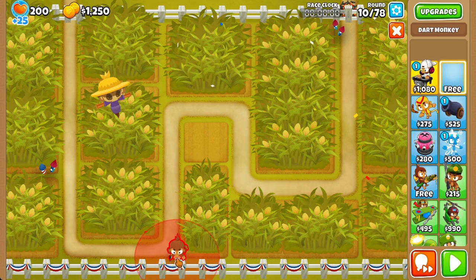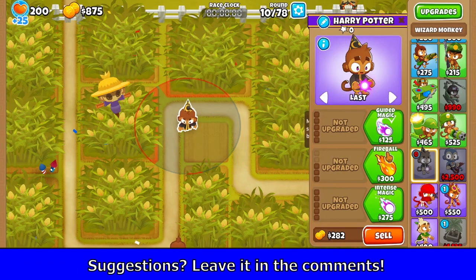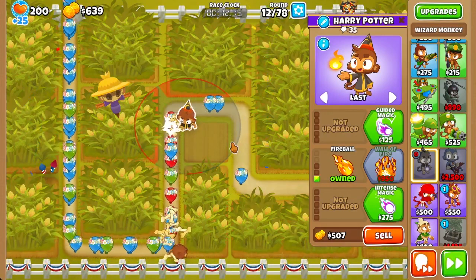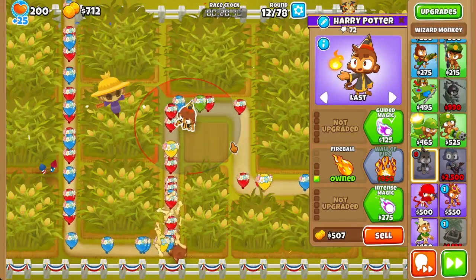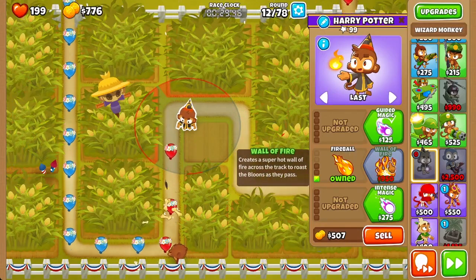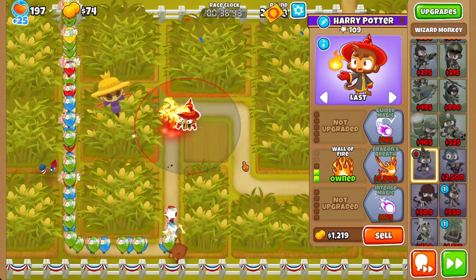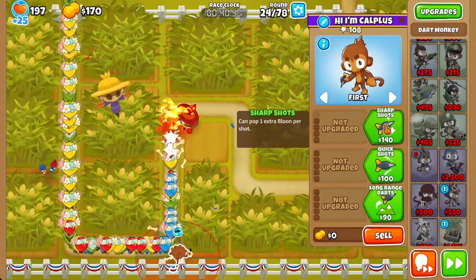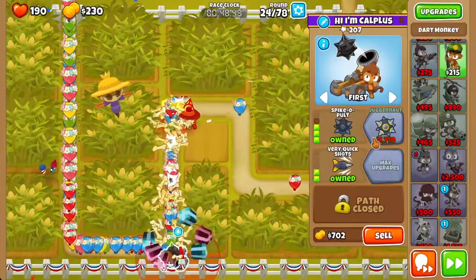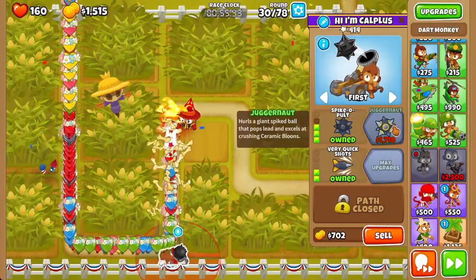Here's my strategy for this race. We're going to start off with our free Dark Monkey and place it right here. We're going to place a Wizard right here, set it to last, and get a Fireball, and send to round 12. We're only sending 2 or 3 waves — that's the point. We want to get as much money as possible to get a Wall of Fire without forcing us to lose lives. So we send to round 16 because by then we should afford the Wall of Fire, then round 24. We also need to get a Juggernaut because round 25 has those pesky purples, and the Wall of Fire isn't going to deal with that well. So once we get a 3-2-0 Spikopult, we send round 30, and once we afford a Juggernaut, round 35.